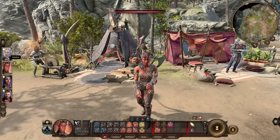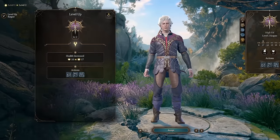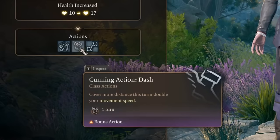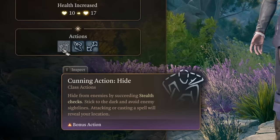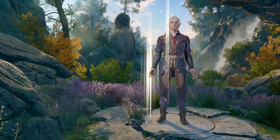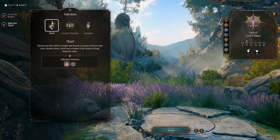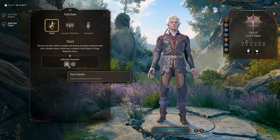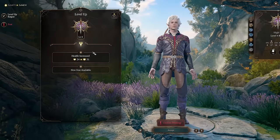Now let's level up Astarion. Astarion is a rogue. Level 2: he gets Cunning Actions — you can use Disengage, Dash, and Hide as bonus actions, so you can dash and then attack. A very mobile class. Level 3: you pick your subclass. For an easy-to-play subclass, I recommend Thief. With Thief you gain Fast Hands, which gives you an additional bonus action.